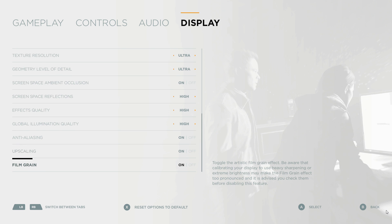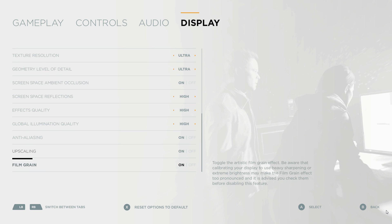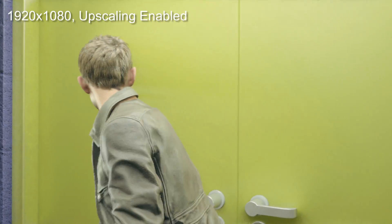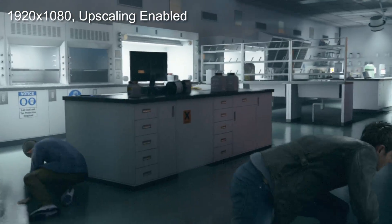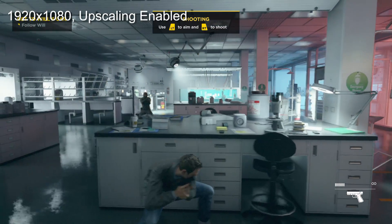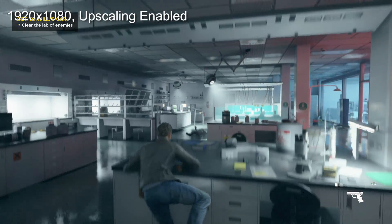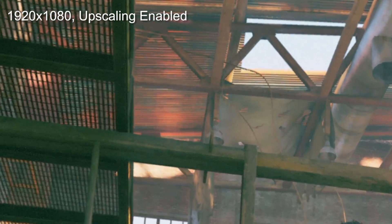But hang on — the big revelation is you can now toggle upscaling and film grain, two huge options that clear up image quality when disabled. Film grain is a personal preference and Remedy recommends leaving it on, but it's the upscaling mode that's the interesting one. It's the image reconstruction technique that blends 4 separate frame buffers running with 4x MSAA each, and each base frame buffer runs at two-thirds of your set resolution. So for those of us running at a standard 1080p, that means 4 separate 720p frames pieced together — just like Xbox One.